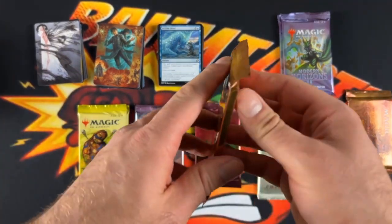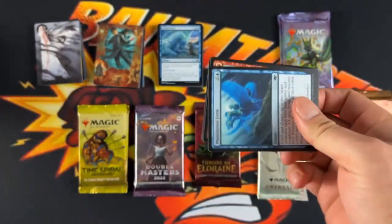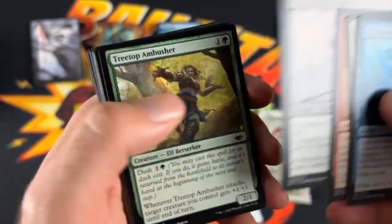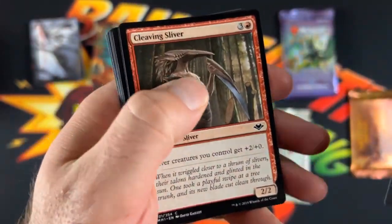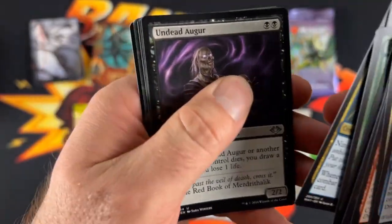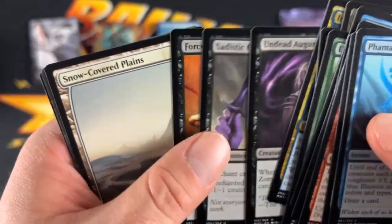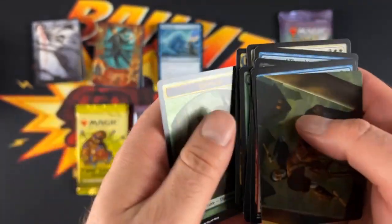So we'll get into Modern Horizons. Question — which set did you guys like better, Modern Horizons or Modern Horizons 2? What cards did you like better, or from what set did you like the cards better? We got the Undead Augur, Sadistic Obsession — god, that's creepy artwork — Force of Despair for our rare, and then the Snow-Covered Plains. We got an art card and an elephant token.